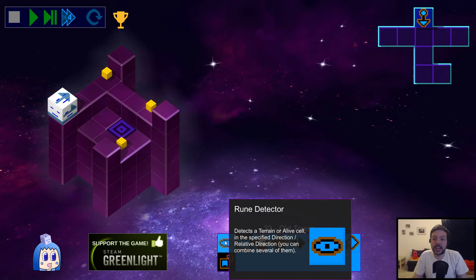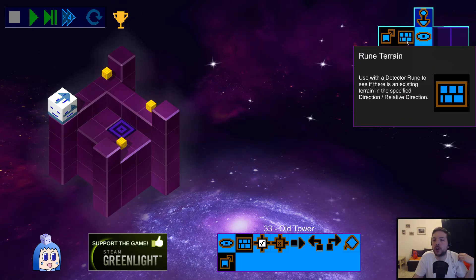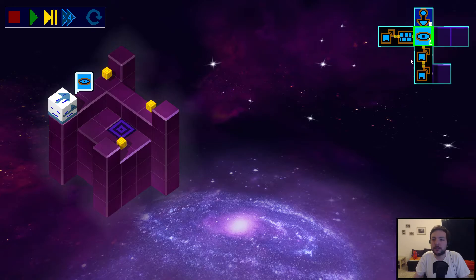This level introduces rune detectors or rune detector instructions. They're similar to conditionals but are the rune version. If you put a rune detector and connect it to a rune terrain and a rune relative front, it will check for terrain or walls in front of the cube. Combining this with other runes allows for more complex checks — that's the big difference from regular conditions. The regular condition just checks for a wall in front or to the left, while rune detectors allow more detail. For example, I can make a check for a wall three tiles in front by connecting three relative front runes to the detector.